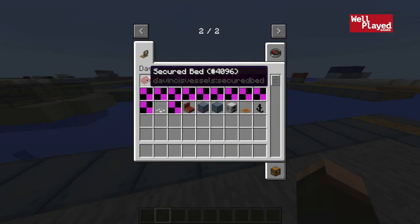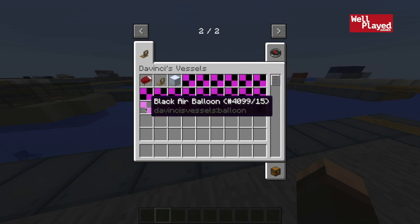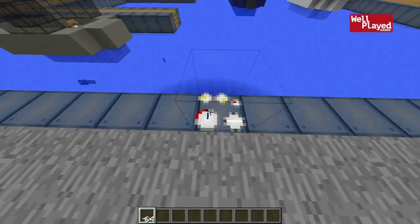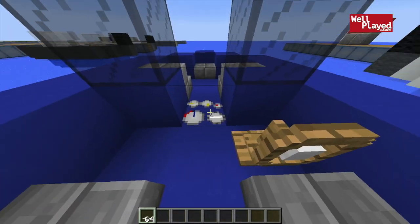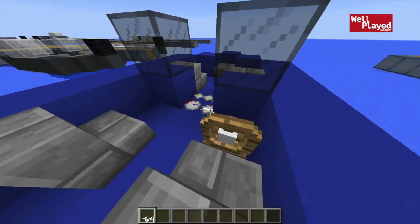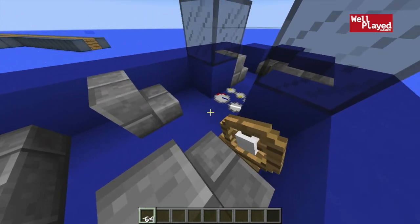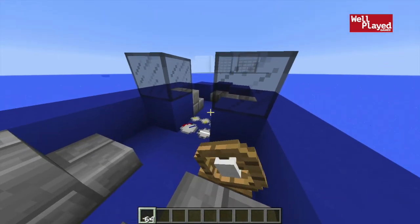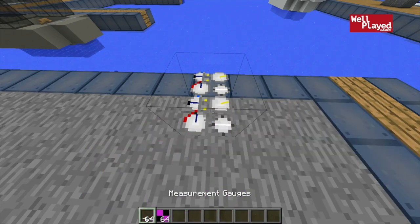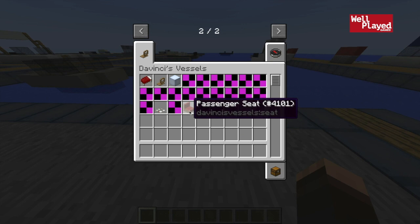Let's go over a couple more things. There's a secure bed — you can add that on board the boat and then you can sleep on it. We've got some gauges here, which are really cool. You can place them on the boat and they'll show in real time how fast you're going and stuff like that. As we start to move, you'll see that the blue gauge is going up. I think one of them is a compass — yeah, north is that way, so the white one is definitely a compass. There are two types of gauges: one for if you're in an air balloon flying, and one for if you're in a boat or vehicle.